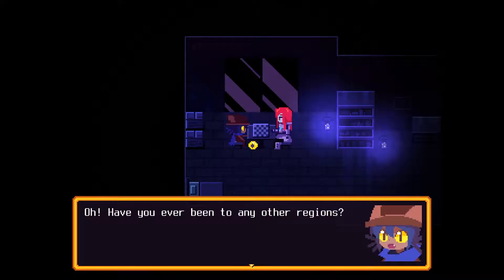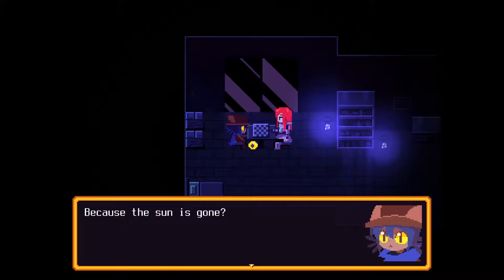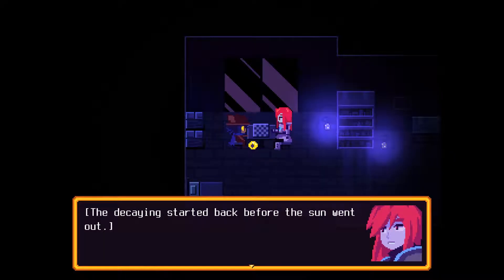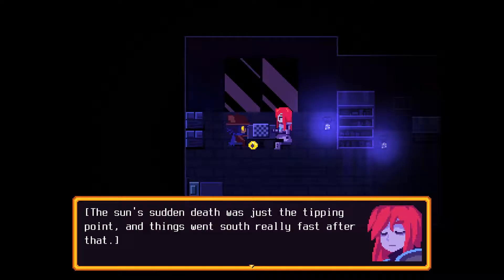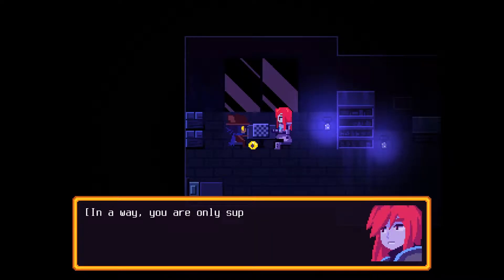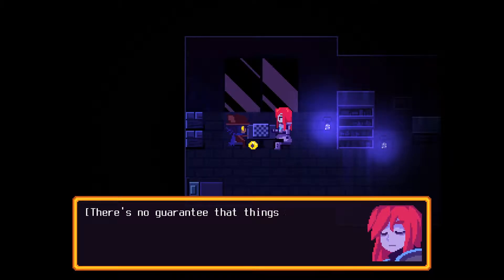"Have you ever been to any other regions?" "I heard there are two more. I still have the data, the coordinates, the memories — I don't know how much of that still holds true. The world may be a very different place now because the sun is gone. The sun probably won't save the world — the decaying started back before the sun went out. The sun's sudden death was just a tipping point, and things went south really fast after that." "Then there's nothing I can do." "Check." What, when did your queen get there? "The only thing you can do is complete your pilgrimage. In a way, you are only supposed to be a second chance for the people, just like the Barons was only supposed to be a second chance for me. There's no guarantee that things will work out." Checkmate.